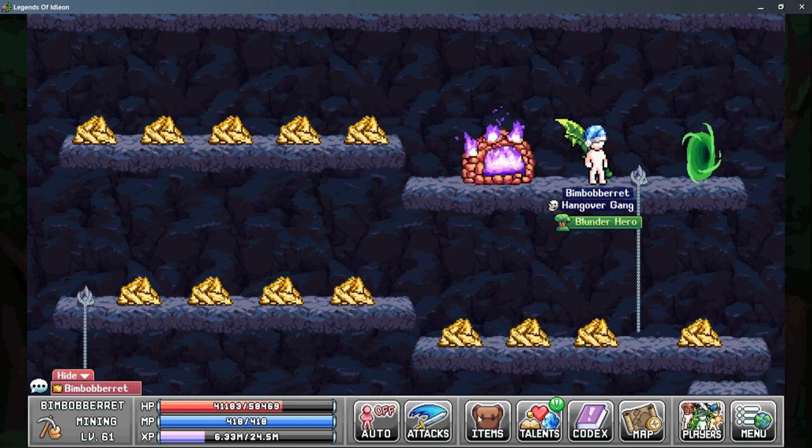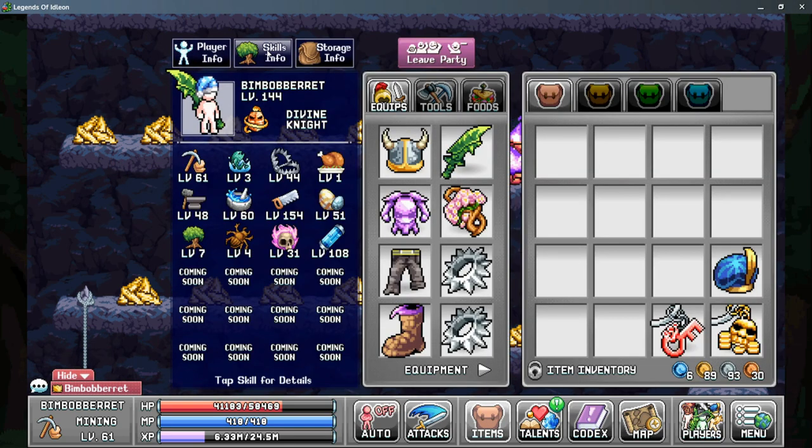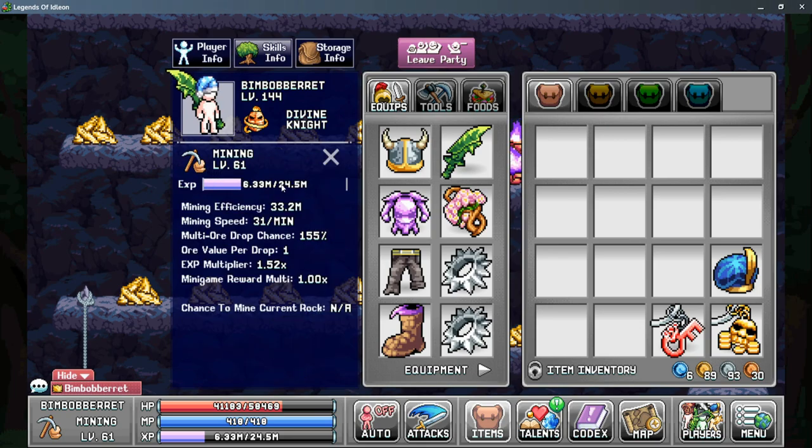When you first get started mining, the first thing you'll want to do is check out your skills info page for your mining stats. Mining efficiency is your primary stat here, and it dictates how much ore per hour you'll get, as you'll need more mining efficiency to mine higher level nodes, as well as get to multi-ore drop chance.